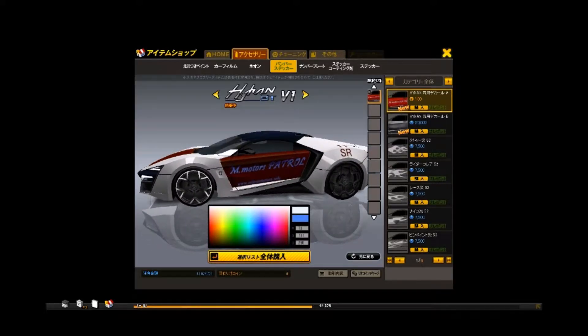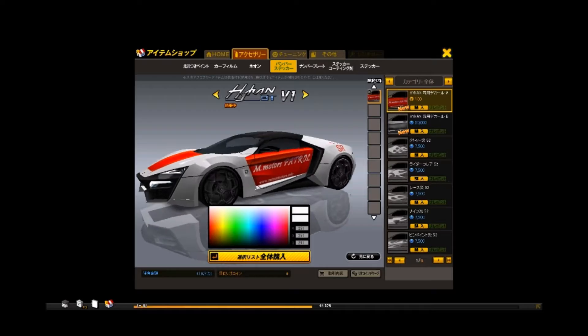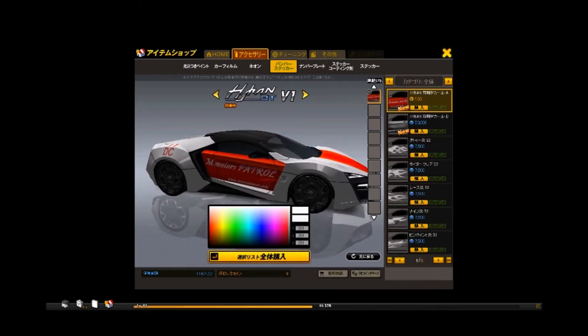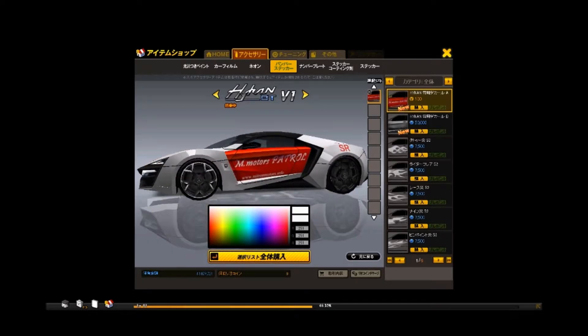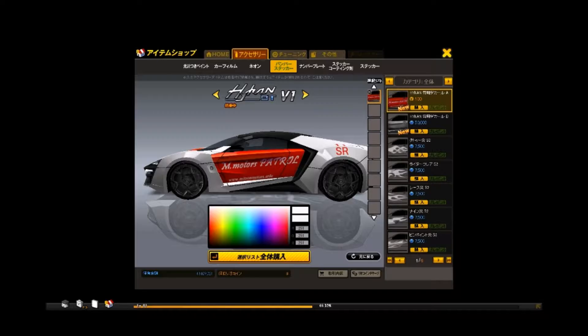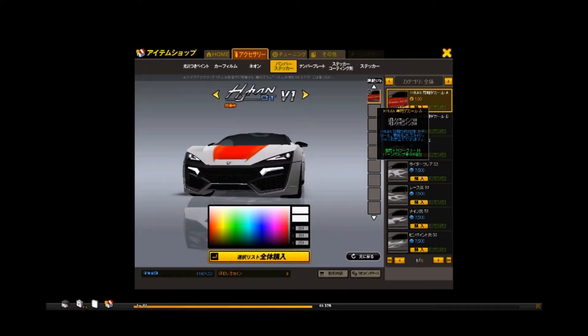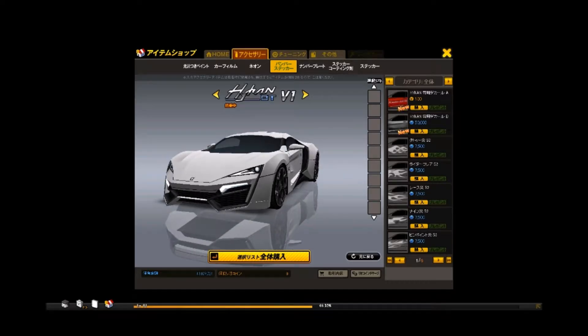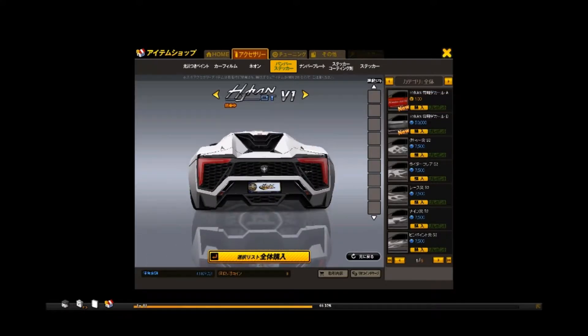The next decal we have here — I do know this one actually. This one is based on an actual design on the Lycan Hypersport. This is the Dubai Police Car decal setup for the Lycan Hypersport, and it is here in Drift City on Hyken. So it's very cool — it's the M Motors Patrol, a little bit of a weird font to choose there. That's a nice website there; I don't think that exists, so don't go there. And if it does, God help us all. I do like how it tints inside of here and makes it have that carbon look. Does it do it on the rear as well? It does — cool.